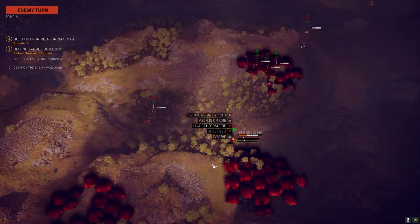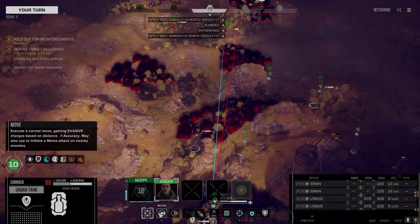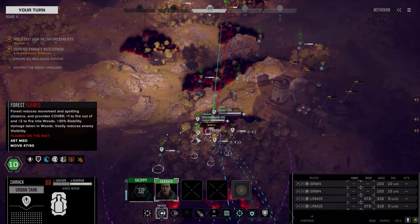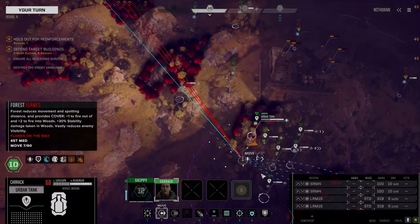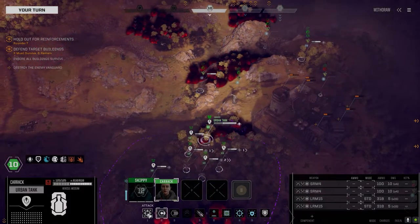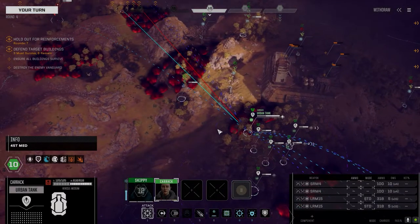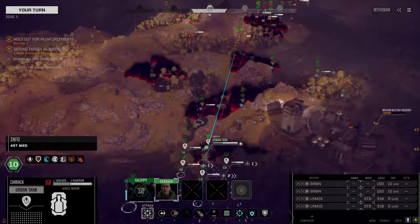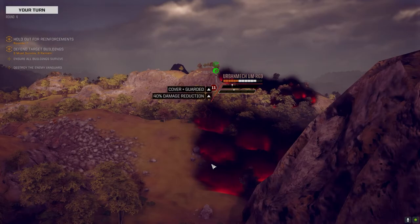He turns the other side to me now — maybe I can blow through it and kill him. Let's move forward — not very far, flames in the way. Wait, you're sitting in the flames. Do we take flame damage if we don't move out of the flames? I'm assuming so, we'll find out. I'm just going to stay here and see if we take any damage if I don't move.